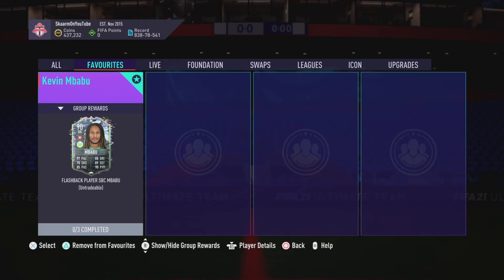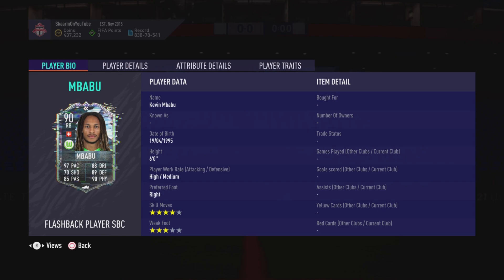What is up guys, it is Skarm, and for today's video I'm going to be completing the Flashback Player SBC for Kevin Mbabu. Of course he is a 90-rated right back card, he has six foot height.